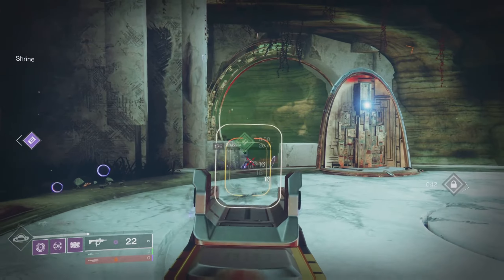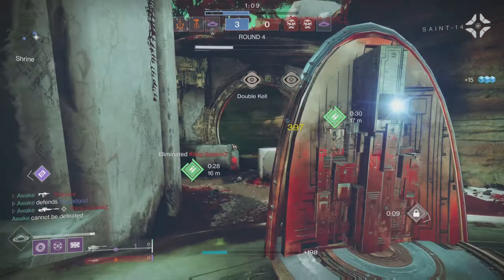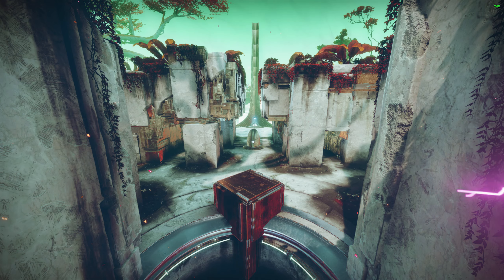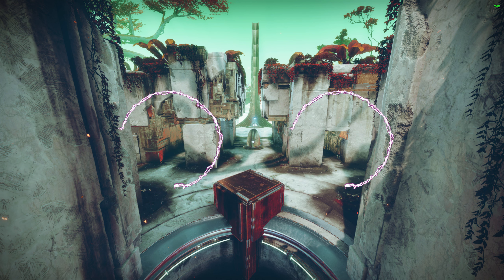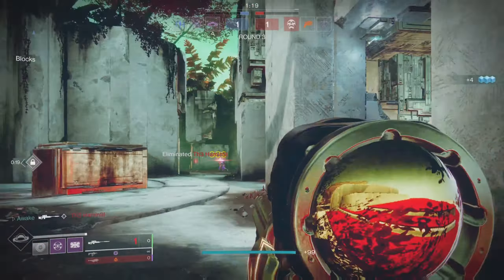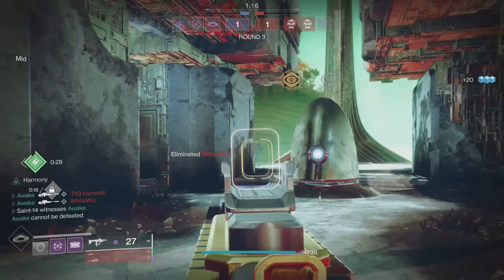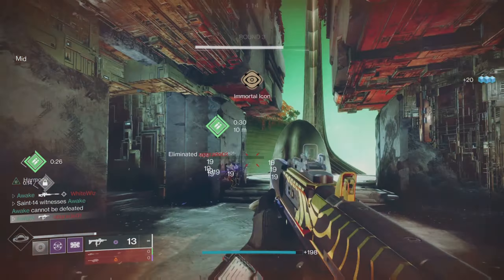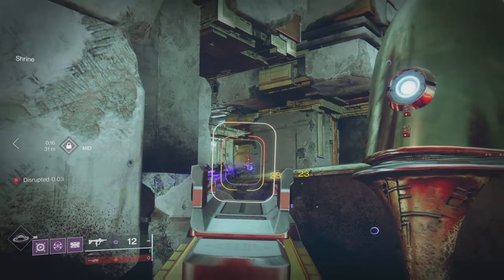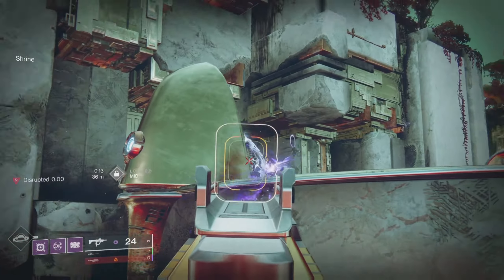Beyond opening picks, you can use snipers to lock down portions of the map and establish map control. For example, on Endless Veil, if you can lock down the middle lane with your sniper, your teammates can run into the cubbies in the middle — maybe with shotguns or fusions — and you can take away the other team's space. Taking away space is also the best way to counter other snipers, so you gain control of the map and the potential cap point while also countering any enemy snipers.